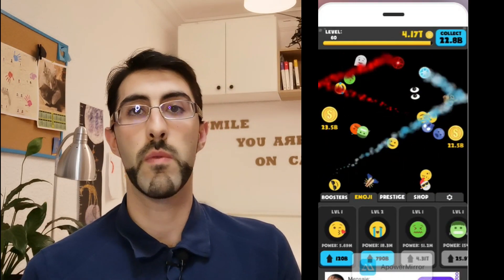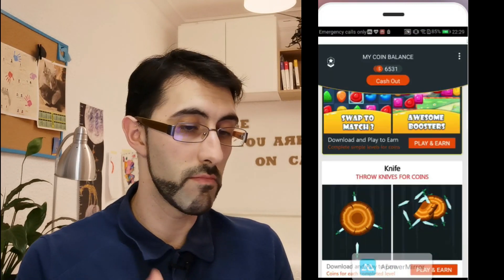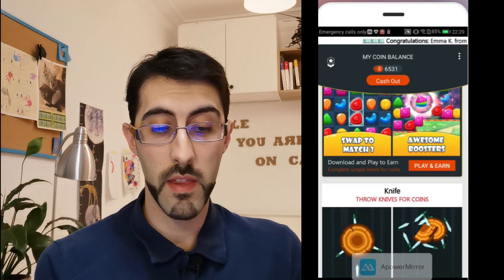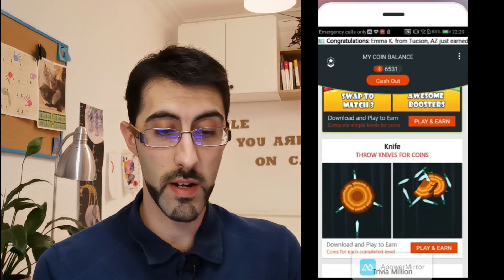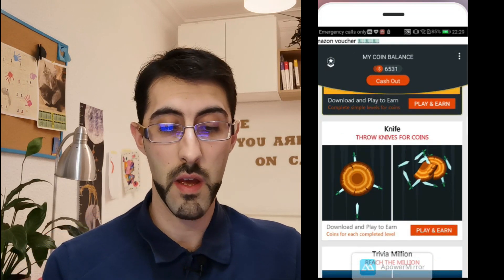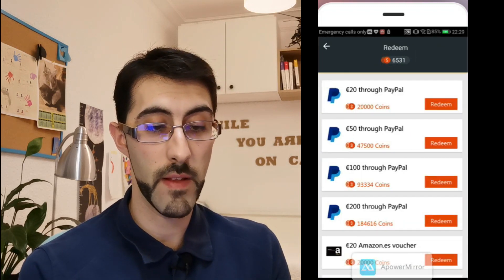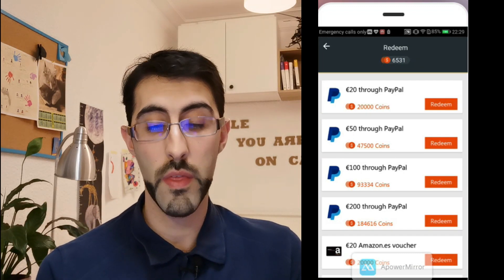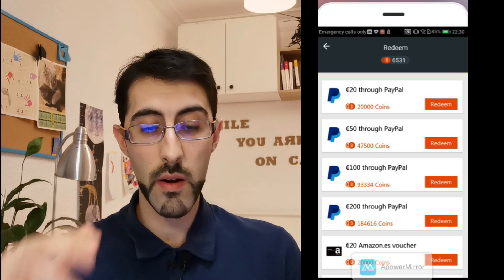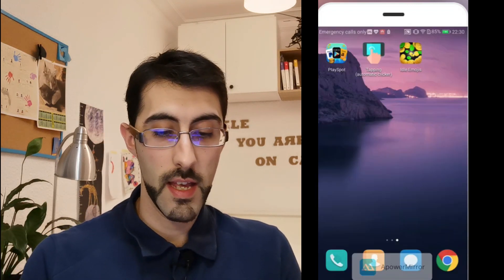To unlock an emoji, I have this Frankenstein emoji here ready to unlock — I click on it and a new emoji appears on my screen, hitting more coins and collecting for me. You can also make money with other games on Play Spot, like this knives game which is really fun and easy to collect coins with. Once your balance reaches 20,000 points, you can redeem those coins for $20 on PayPal, which is not bad.